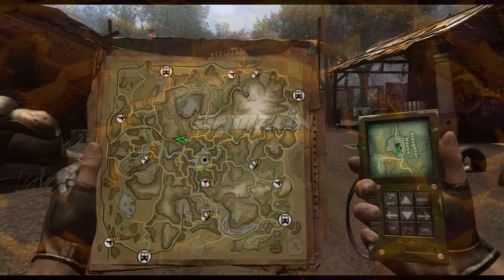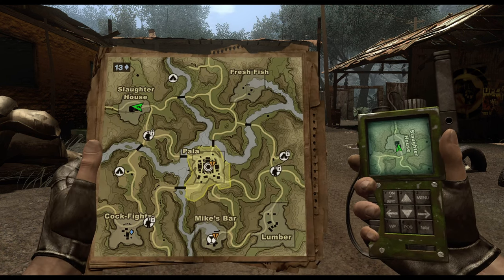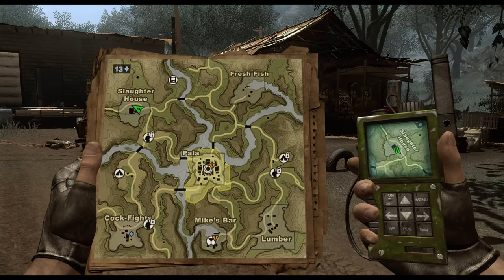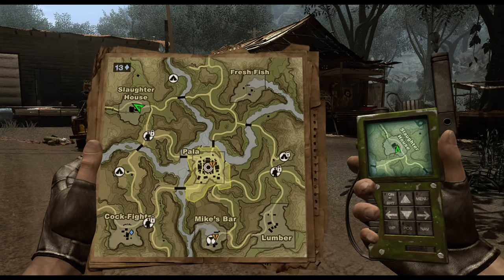Hey, what is up everybody, it's Damn Rom. We're playing Far Cry 2, we are on part 9 of my complete collectible and achievement guide, which brings us to the central portion of Loboa Sako. In this video we're going to cover this area as well as finish everything in the northern region of the game.